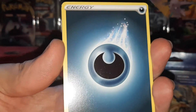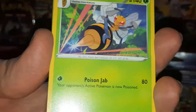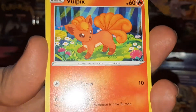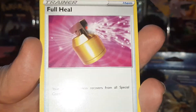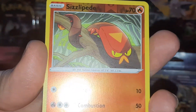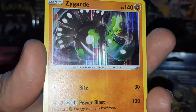Alright, so we have Darkness Energy, Choke, Beedrill, Arbok, Vulpix, Galarian Linoone, Full Heal, Purrloin, Kakuna, Sizzlipede, and a Zygarde. Zygarde is one of my favorite holos from this set, so that's okay.